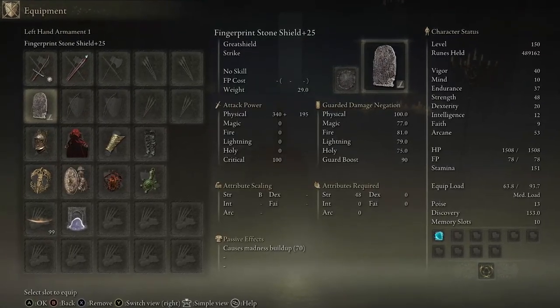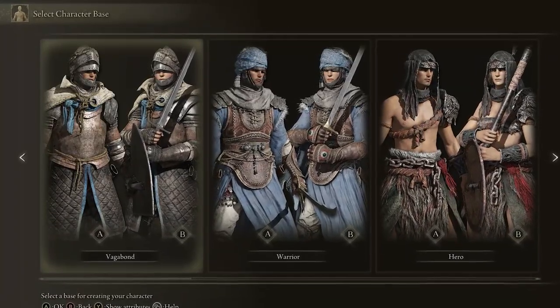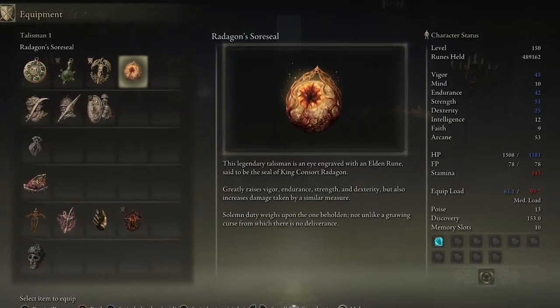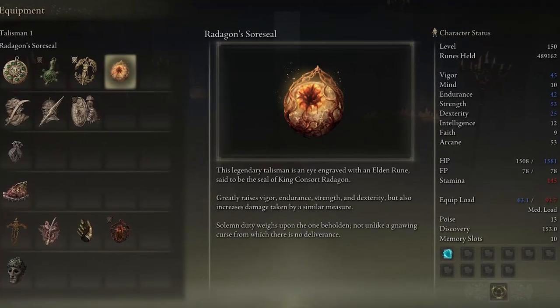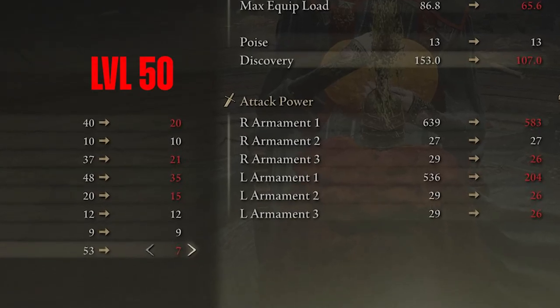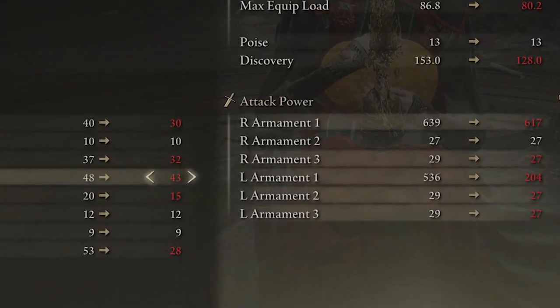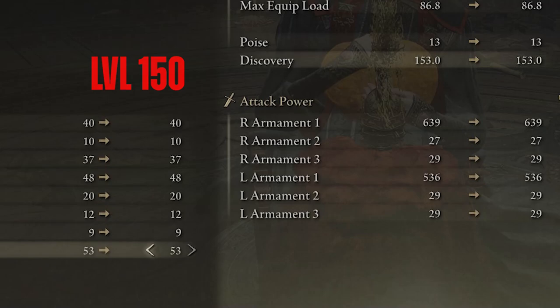Let's take a look at how to build our character from the very start. My class here is the Vagabond and my level is 150. I'm assuming you are using the Radagon's Soreseal talisman until level 120 to easily match the requirements for this build. Here are our stats at level 50, and here are our stats at level 100. From level 100, I'll simply work on removing the Radagon talisman and adjust the stats accordingly. And here is our final stat spread at level 150.